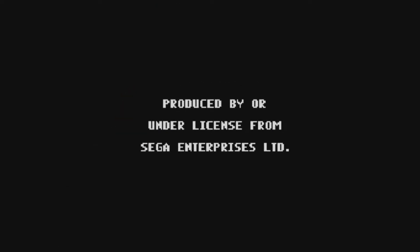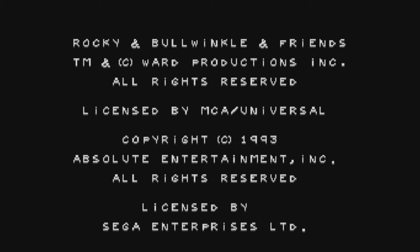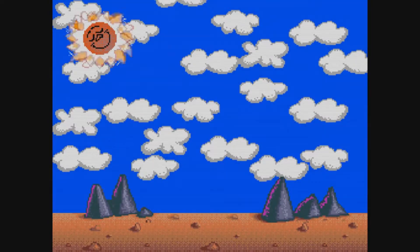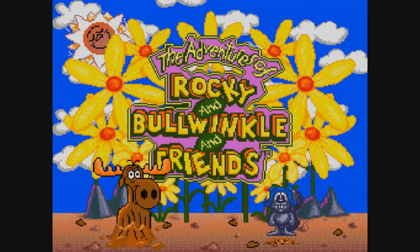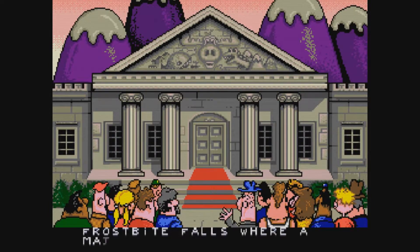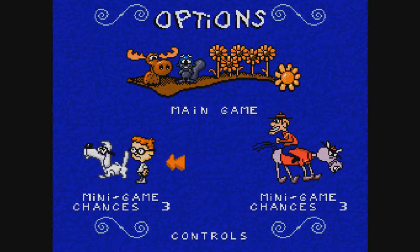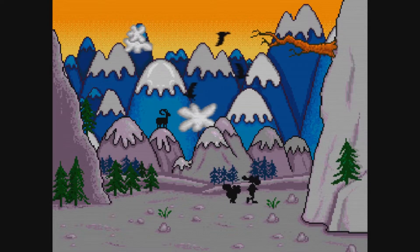And then we have another classic cartoon — it is Rocky and Bullwinkle. Definitely a classic. We have the introduction over here going through all this animation. Before the game starts, you have a little bit of a storyline introduction, much like the Flintstones. In this game you can actually play mini-games or the main game itself. We'll try the main game out. Check out the animation on that — the power of the Sega Genesis. That's one of the main advantages of the Sega Genesis when it first came out.